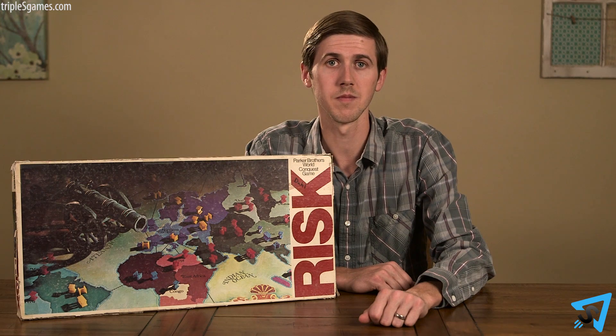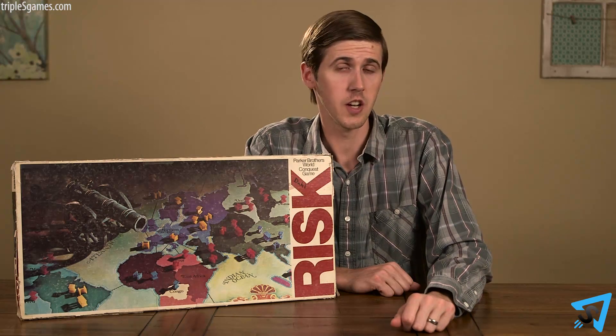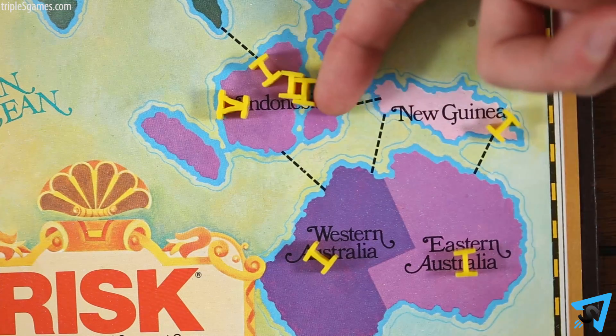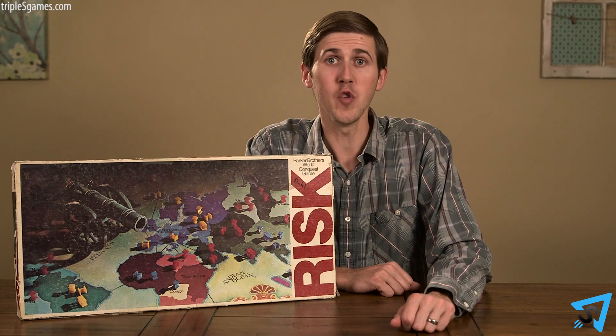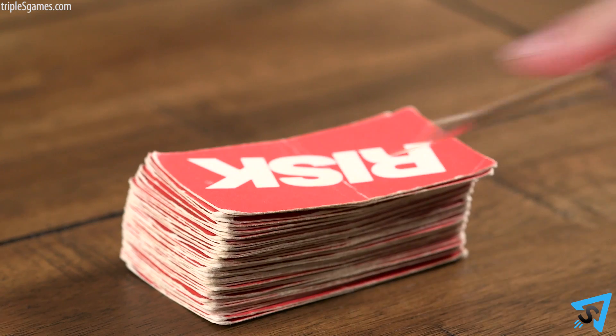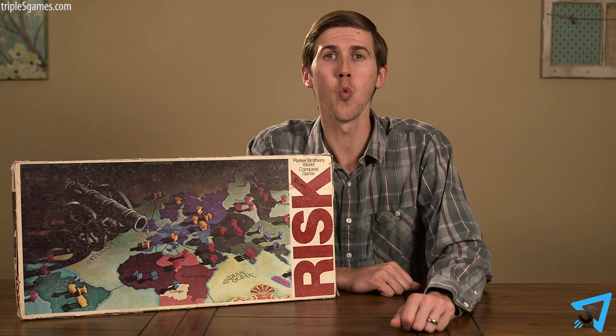At the end of your turn, regardless of your turn's actions, you may, if you wish, fortify your position. To do this, move as many of your armies as you like from one, and only one, of your territories into any one of your adjacent territories. When doing so, you must leave at least one army behind. Your turn now ends. If you conquered at least one territory, draw one, and only one, Risk card. The player to your left goes. The first player to eliminate every opponent and control all 42 territories wins.